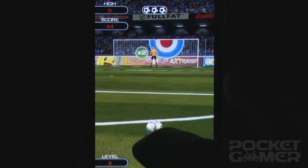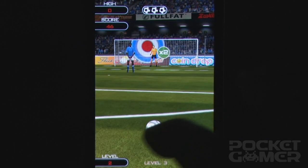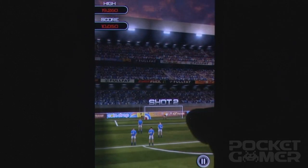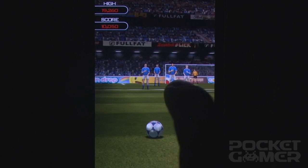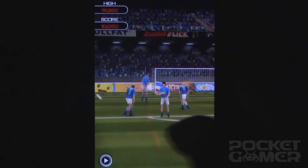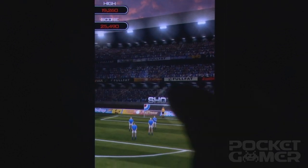Banana shots are essential in the later stages of endurance mode, which eschews the time limit, instead giving you three lives to score as many consecutive goals as possible. Again, simply hitting the net isn't good enough, with the target this time offering between one and three points. Hit the center and you'll regain any lives you've lost, while a multiplier target scrolls across the goal for extra points.